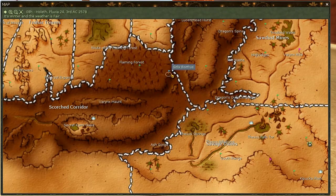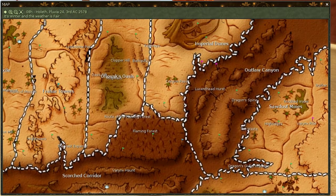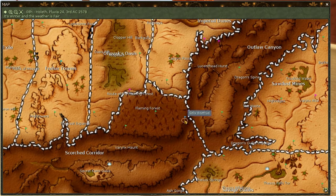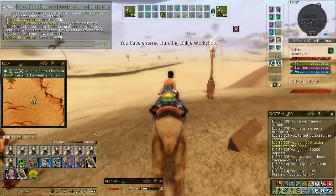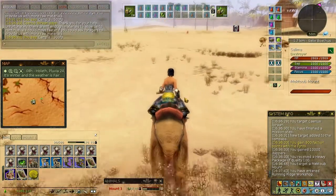This fifth point is one of the most difficult ones. Normally the easy way would be to go all the way back through Dragonspine, Lucent Headhurst, enter Flaming Forest from Offerivex Oasis somewhere right here, and then come all the way down through aggros — because there's always some aggro in Flaming Forest. Instead, what I'm going to do is a bit more difficult: I'm going to go down a ramp that's right here near the waist and come up another ramp. There's some aggros which we are going to dodge as usual.